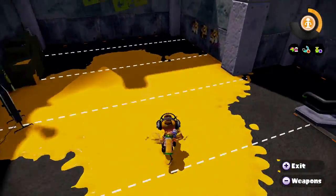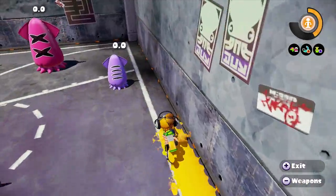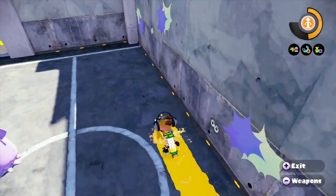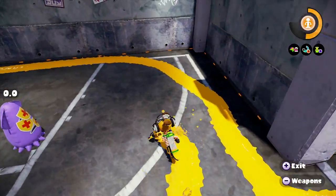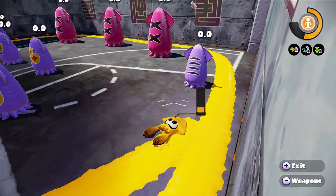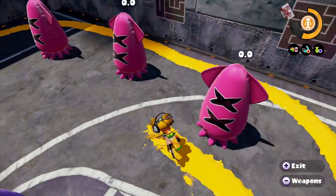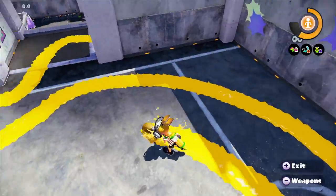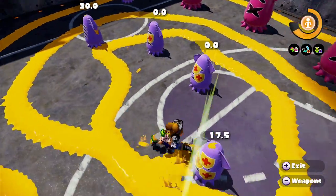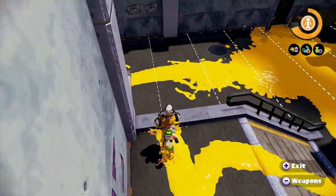This is the fastest brush you can get, and lightness is the other statistic — also maximum. So this has to be one of the greatest weapons statistically: maximum paint speed, maximum lightness. The sub weapon is mines, which is one of my personal favorites, and the special is the Bubbler, which is also very handy.